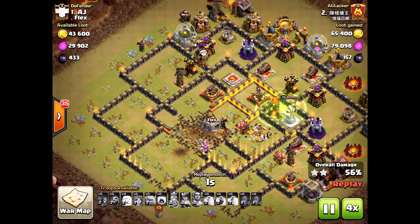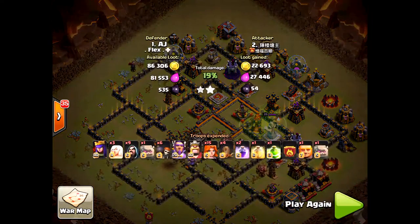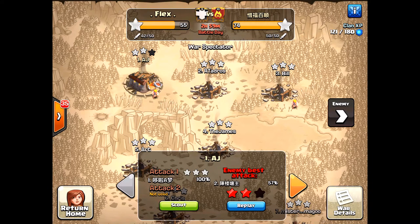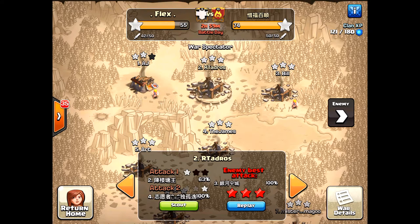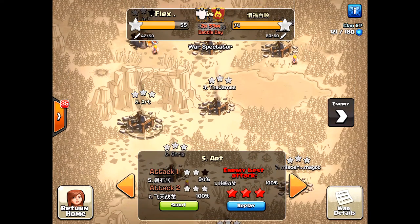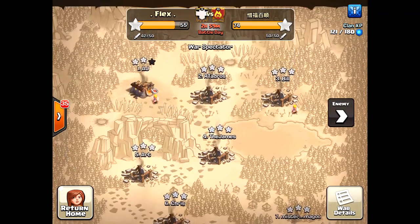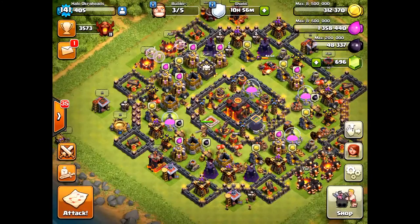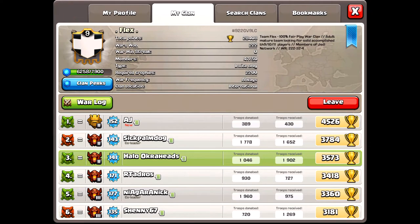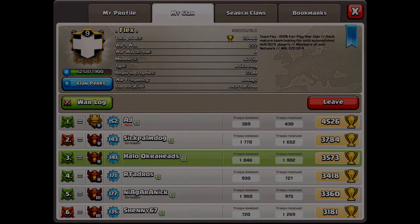That's the difference. It wasn't a bad attacker — he three-starred earlier. Great attackers, but bowlers are the way to go until valkyries are buffed or bowlers are nerfed. This opposing clan was amazing — they three-starred all our Town Hall 11s and 10s. Bowlers are better even at Town Hall 10. Thanks for watching — Halo out!